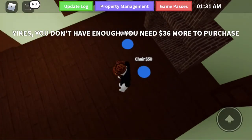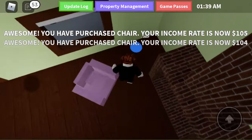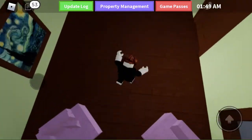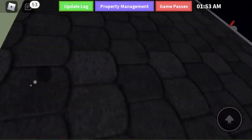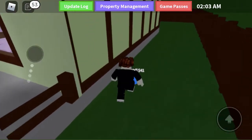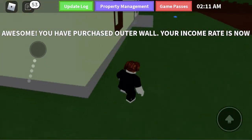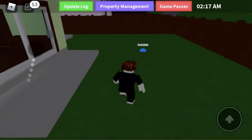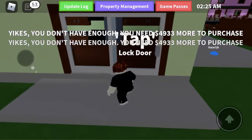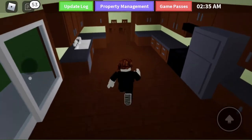Now all we need to get is the outer walls and then the stairs. Outer walls? Yeah, because our house is yellow, but everyone else — oh, the pool. Four thousand nine hundred thirty-three more to purchase.